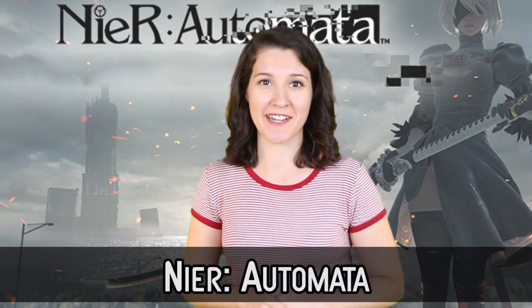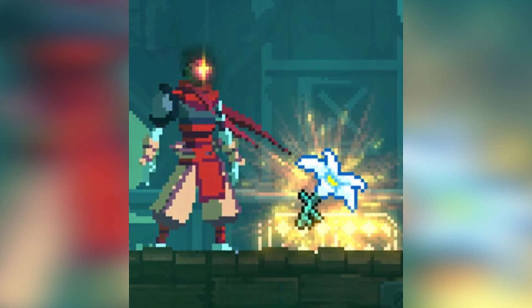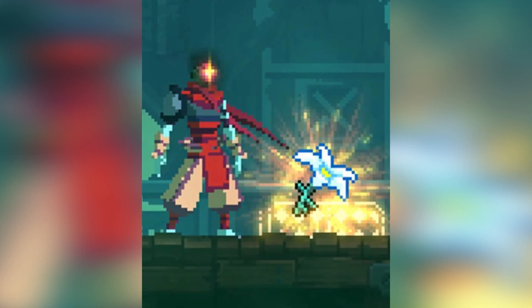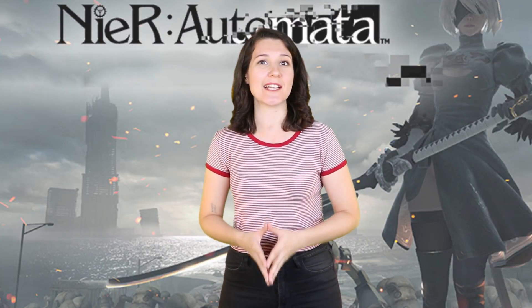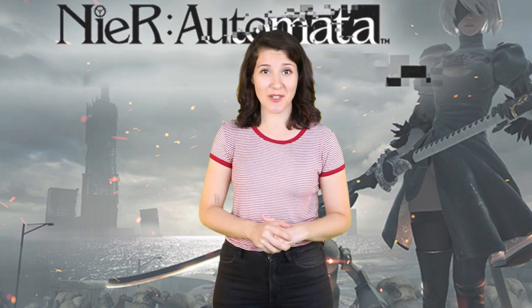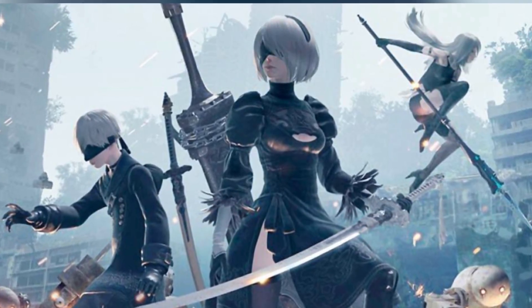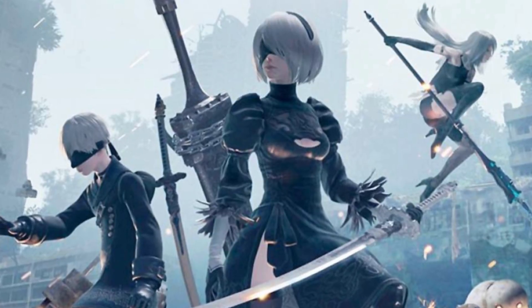#8 Nier Automata. Dead Cells has a few Nier Automata easter eggs in it. One is a portrait that you can find in High Peak Castle of 2B and 9S, with Pod 042 ever so slightly in the background. The second is a reference to the Lunar Tears Moonflower Keys in the Emil's Memories side quest, which is also a reference to the Moonflower in the 2010 Nier game. There are floating white flower pickups you can find in Dead Cells that are keys not marked on the map — many players just found them by sheer luck. Three of them are required to unlock a secret path. According to the developers, their graphic artist and others on the team are huge fans of Nier Automata, so they had fun disseminating references to it throughout the game.